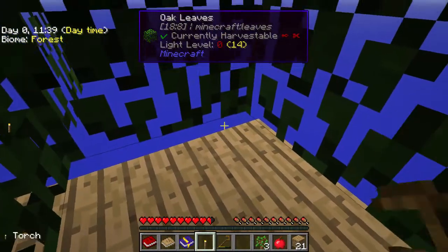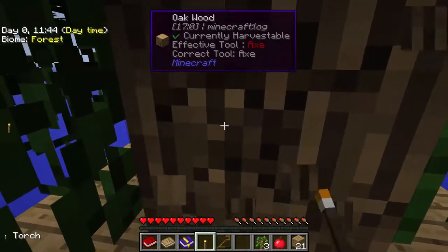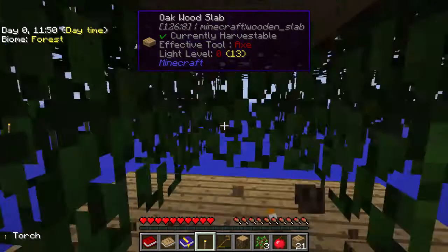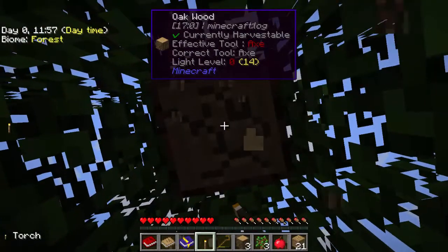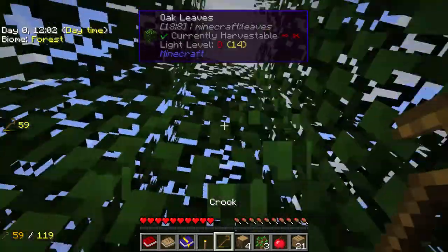Oh, there it is! It happens really quickly when you start dancing. So let's go and grab this wood — we do need a worm. I need more wood just to make the oak barrels, so I want to make two of those.